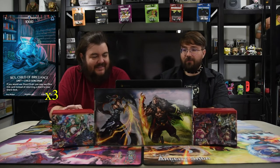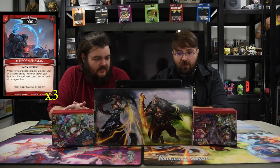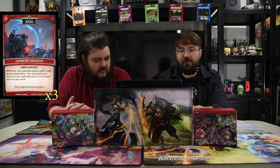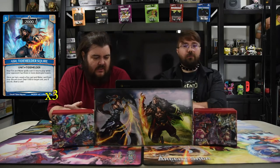Ash Borne Shaman is a two-drop 1000. Whenever your opponent plays a spell or uses an active ability, you may search your deck for a fire spell with cost one or less and add it to your hand — and that's every time they do it, so that's pretty good.